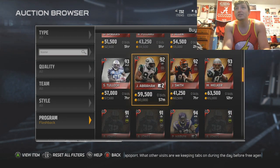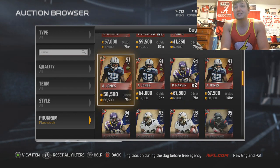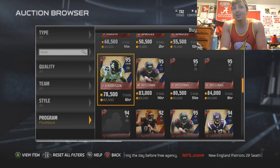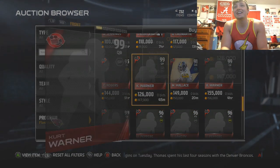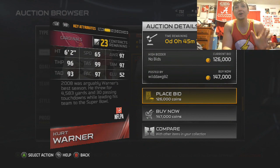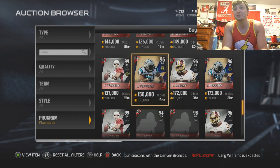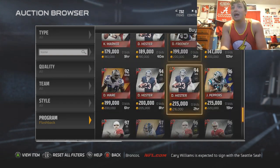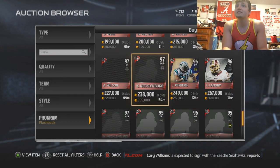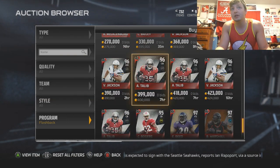Hopefully we can get somebody that's over 100k. Wes Welker, John Abraham, Stephen Tulloch — Pac-Man Jones is even 60k. So there's not a lot of worth in these flashback packs anymore. But you have a 99 overall Kurt Warner — that would be awesome to get. Look at those stats; I know he's not the fastest guy but that looks pretty awesome. Julius Peppers. Anybody worth over 100k I'd be happy to get. Who is the Greg Prize nowadays? Let's check it out — Aqib Talib is a lot.